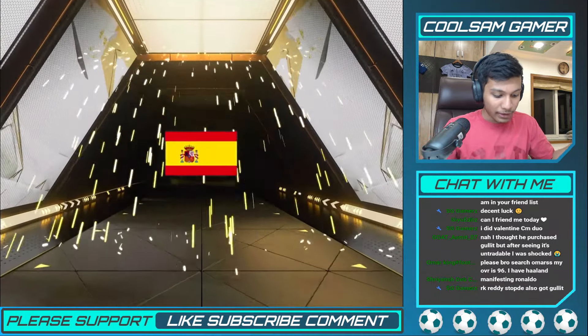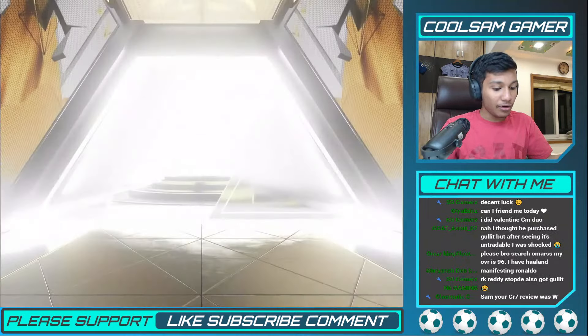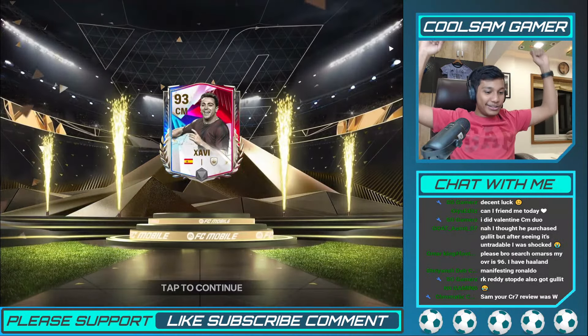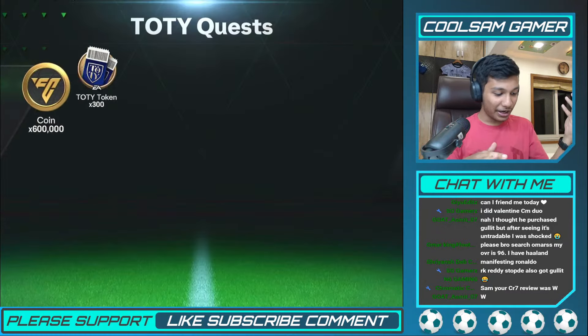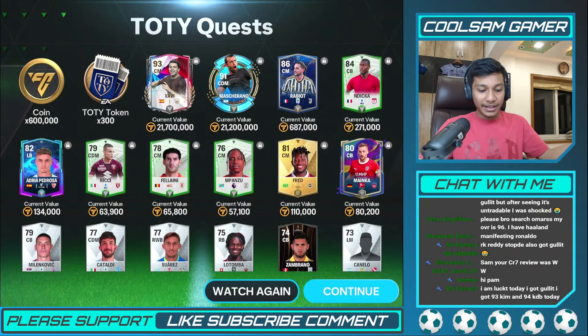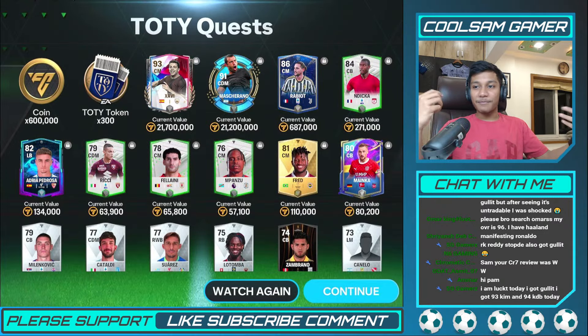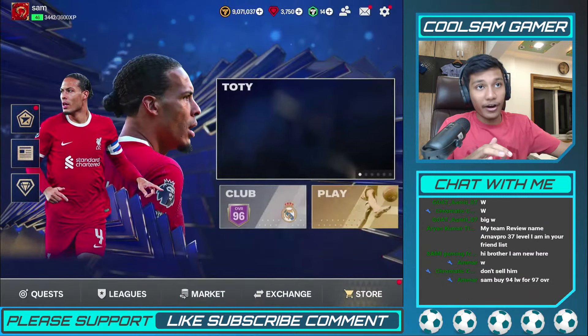I might pack Messi! Walkout please... it's a normal icon but it can still be a prime one. Spain sentiment — either Xavi 93 or Pirlo. It's Xavi 93! Let's go — that's clearly a W. Xavi 93 is obviously a W right here, and a marshmallow for free which is also cool. Ultra pack and me — it's the best duo ever!